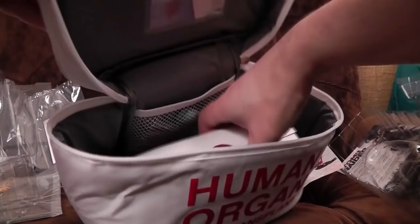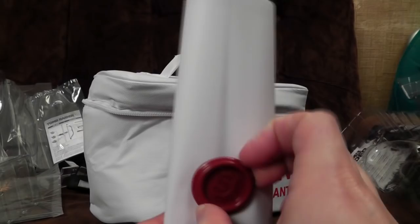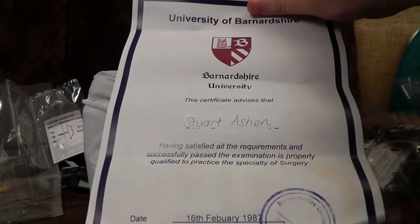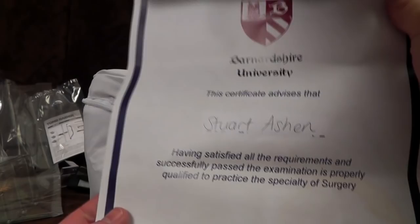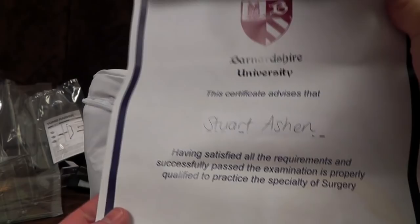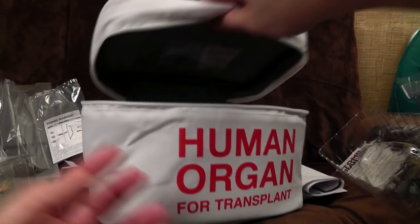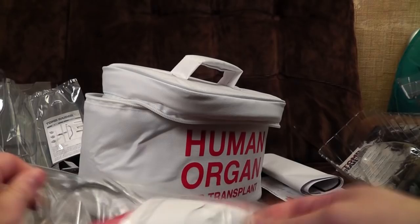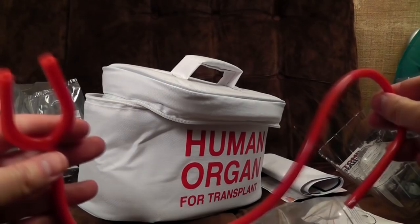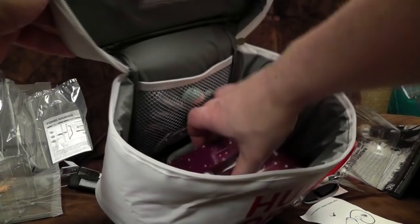A fake wax seal so you can pretend you're in Game of Thrones. A certificate — they've actually done it so it looks like it's been Tipp-Exed over when it hasn't; that's a really nice touch to imply it's fake even in the confines of the game. And a stethoscope — I think this is an actual stethoscope. I wasn't expecting actual medical equipment in it. These things are as dangerous as hell because you can easily burst your eardrums — you don't realise how loud things get through a stethoscope. I'll have a play with that later and destroy my hearing.